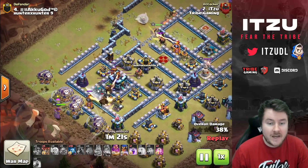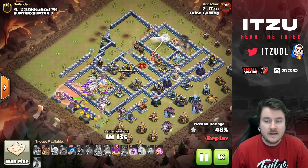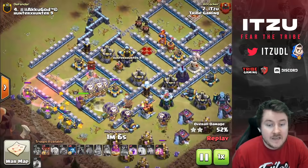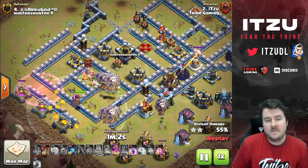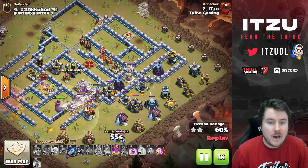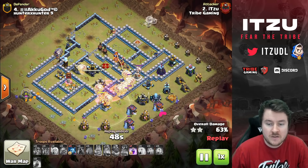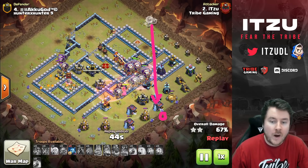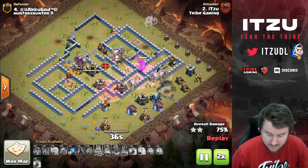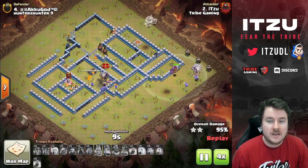The Town Hall goes down from the Super Goblins. The Queen goes down too, but the Royal Champion on the right is getting rid of the Scattershot. The LaLo comes in, even though the Sweeper is annoying. With no damage left it's almost funny — the Loons slowly make their way across. What could I have done differently? The King placement was bad, and I should have brought a couple of Archers to drag the healers properly. But with the last rage on the Loons, it's an easy finish — another triple.